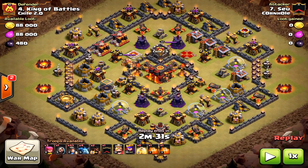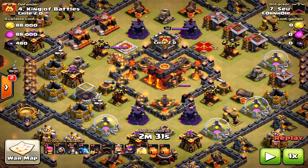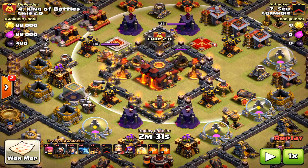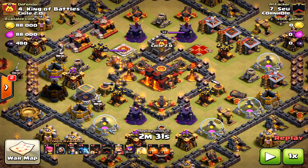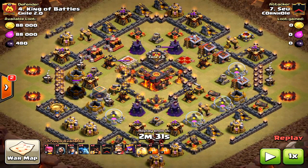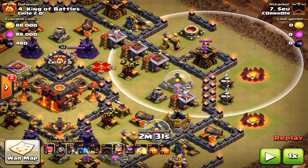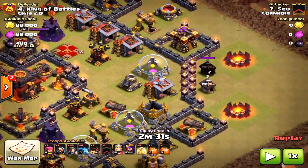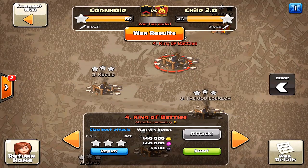Two hogs were used — some people might have brought a baby dragon to create the funnel, but the two hogs were best because they could take out that archer tower. You could have brought a freeze for the core: it would have frozen the inferno tower, clan castle, and some teslas. So a freeze plus four heals would have actually worked too. If there are more defensive structures around that archer tower, you'd need to bring three hogs.